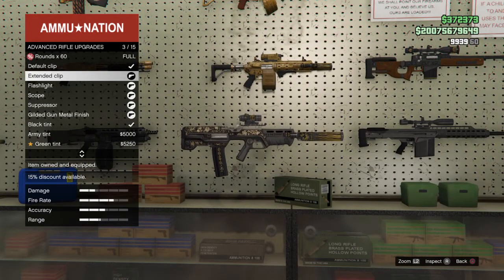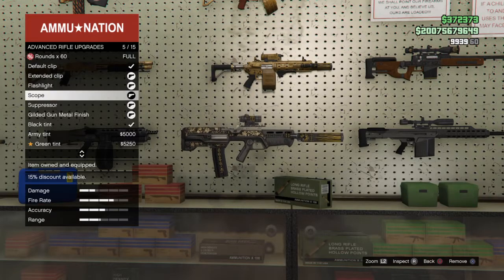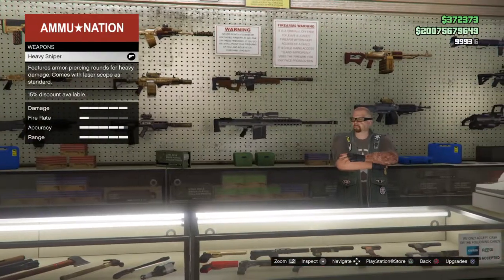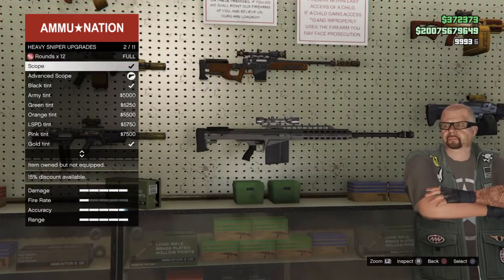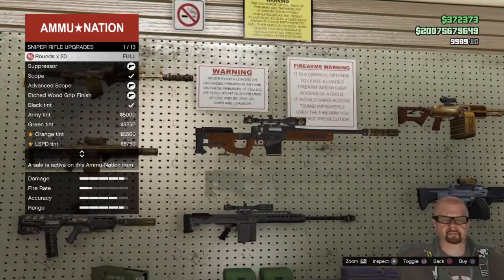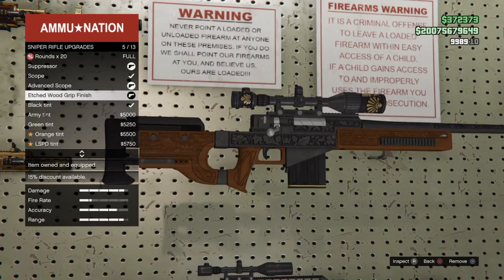Now I love this gun right here — this thing is a shredder. For the advanced rifle we have extended clip, flashlight, scope, suppressor, and gilded gunmetal finish. And then right here we have the advanced scope and then we have platinum. Right here we have the advanced scope and the etched wood grip finish.